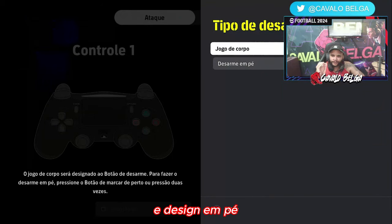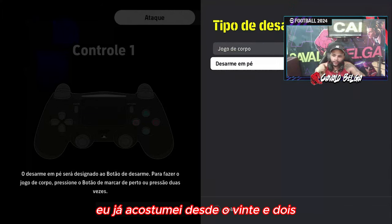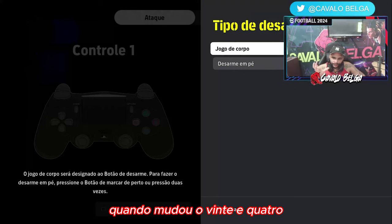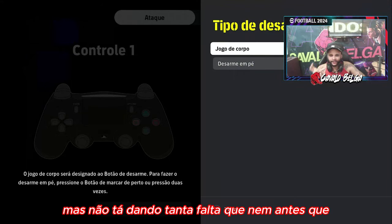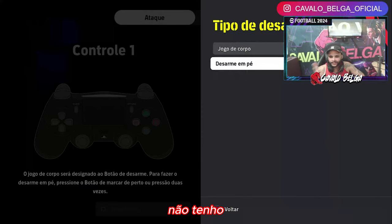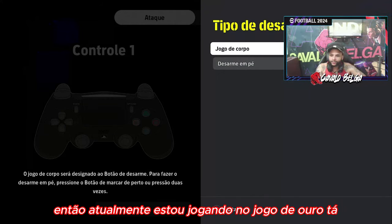Jogo de corpo e desarme em pé — tipo de desarme. Muitas pessoas estão utilizando desarme em pé, evitando assim fazer muitas faltas. Eu já acostumei desde o 22 jogar no jogo de corpo. Quando mudou para o 24, no início estava dando muita falta, mas agora não está dando tanta falta quanto no começo. Então eu continuo jogando no jogo de corpo. Não tenho nada contra quem joga no desarme em pé, mas pra mim não é viável. Atualmente estou jogando no jogo de corpo.